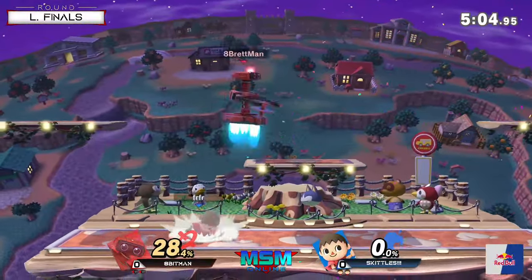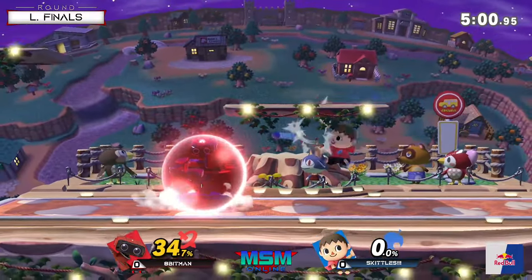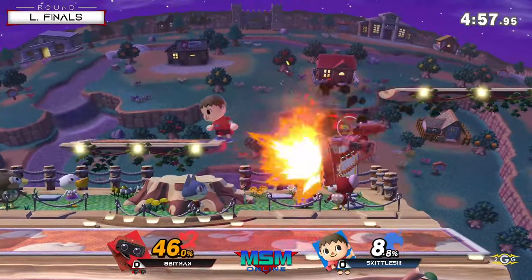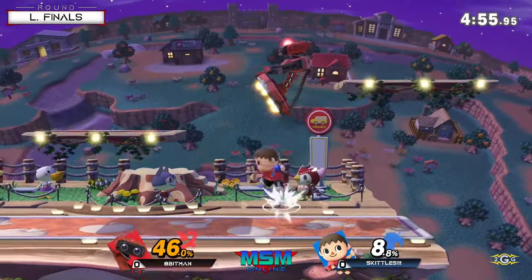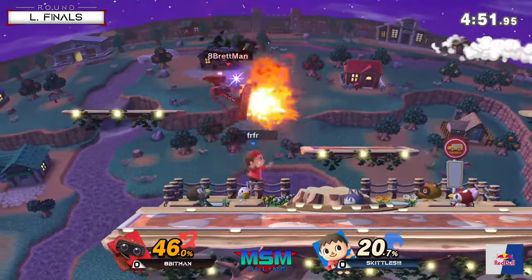There's the up smash out of shield. Apeman has been really relying on that to get a lot of kills this tournament so far — either out of down throw, out of shield, or calling out a jump. Pretty versatile kill move.